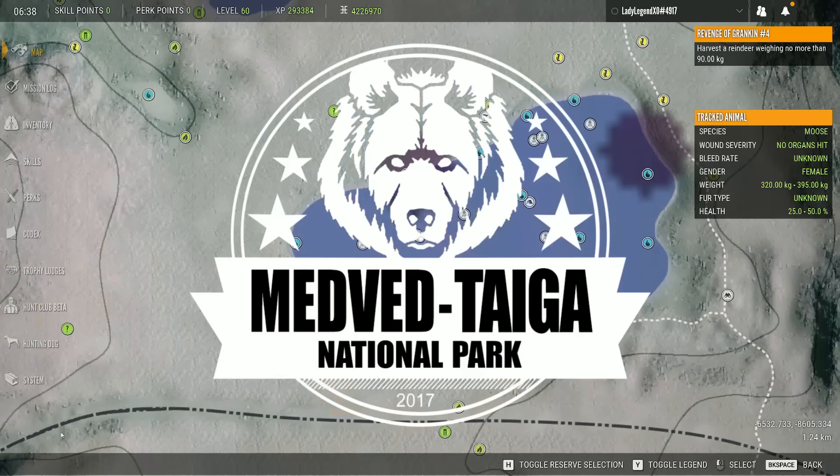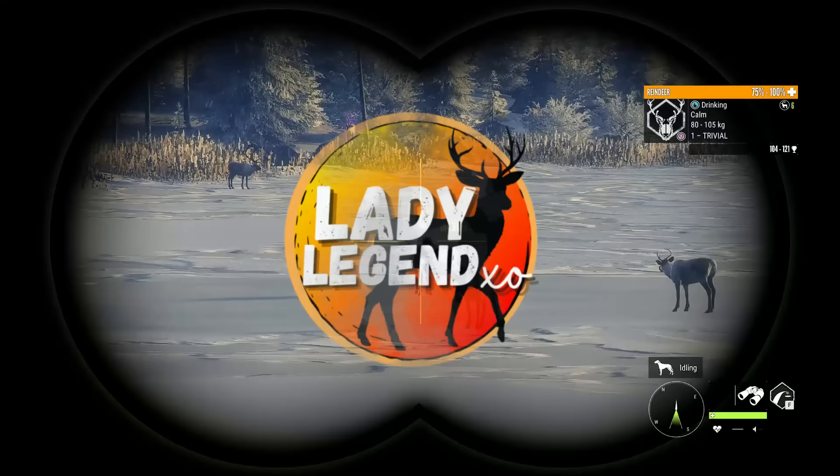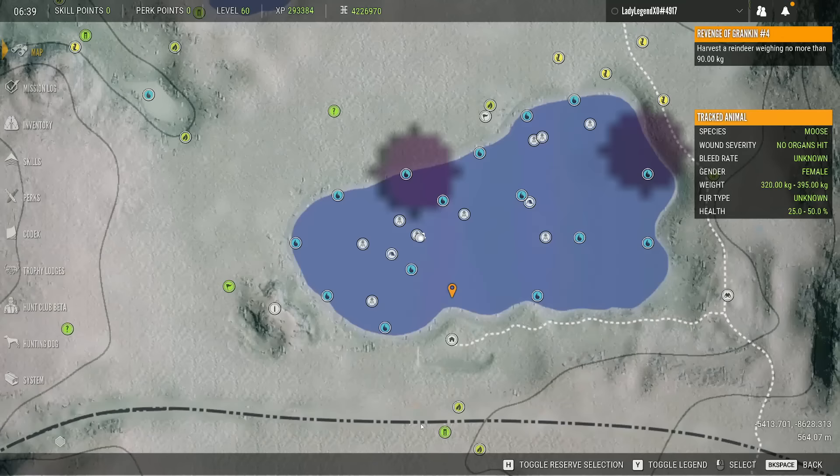We're going to start here in Medved, and the first thing you're going to need is a tripod. You will find tripods in the Tripod and Tree Stand DLC. You actually only need one tripod — you can pick it up and carry it with you. Let me know in the comments what your favorite current way is to grind for cash and which map you like to do it on.